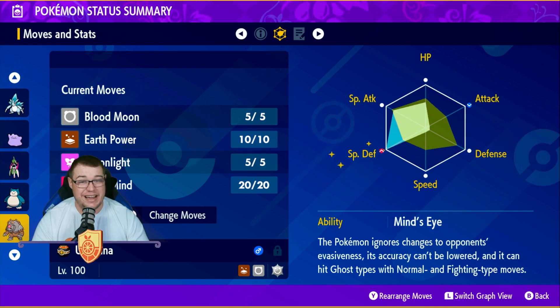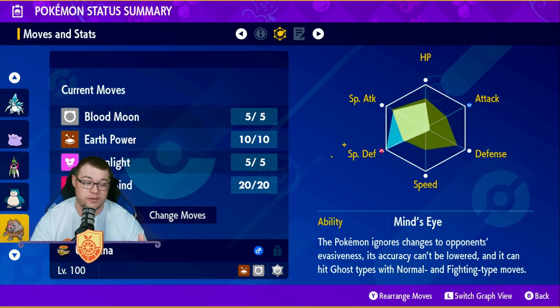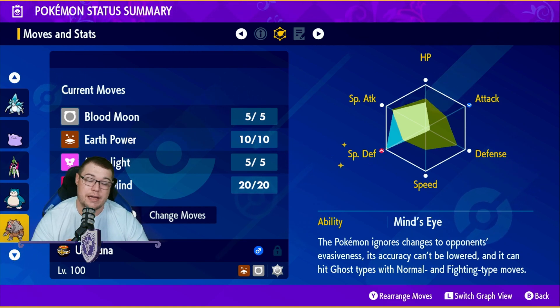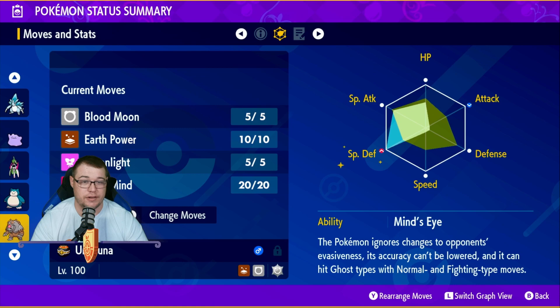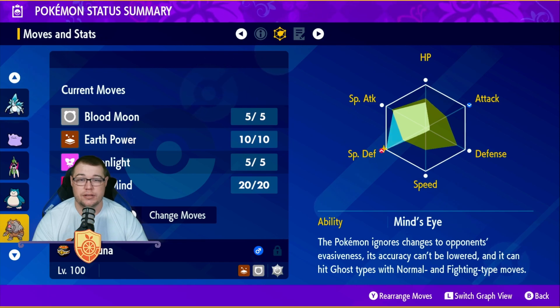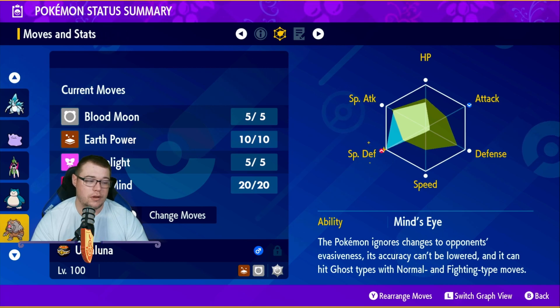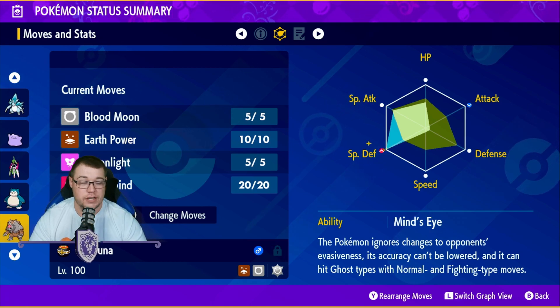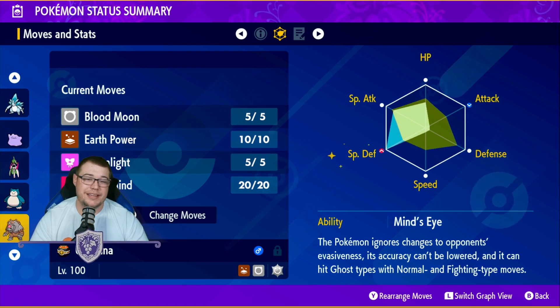Mind's Eye is going to be our ability, making it very useful here. This ability means the Pokémon ignores changes to the opponent's evasiveness, and its own accuracy can't be lowered. So stuff like Mud Slap, stuff like Double Team — like we had with Greninja where evasiveness got higher and our moves were less accurate — that is not going to be a problem here. And we also have the ability to hit ghost types with normal and fighting type moves as a special attacker, so Blood Moon is going to be able to hit everything.